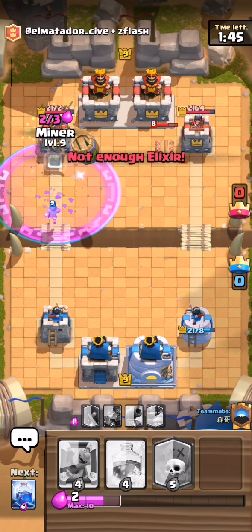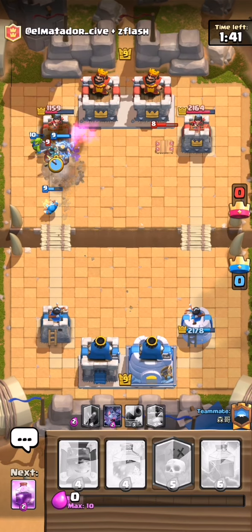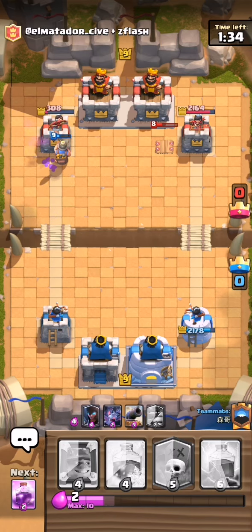That was horrible just now. We are dominating the tower slightly — miner using its 4x damage on the electro wizard, and down it goes. The wizard was dealt destruction earlier on.